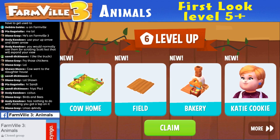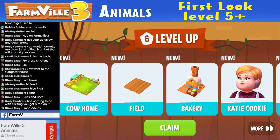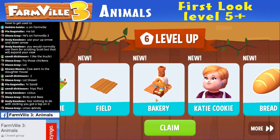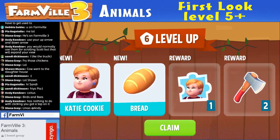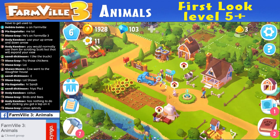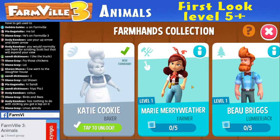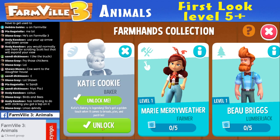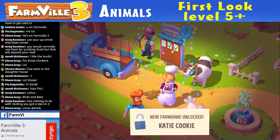What did we get? A cow home — a new cow home. That must mean we can make whatever quantity. I can make new fields now. Is it one new field I can make or more? We've got Kathy Cookie available, and we've got some axes and a stamp. Let's claim that. Now what is the stamp doing — where is it going? The stamp just whipped off to the right side. Is that this? Tap to unlock. New farmhand — Katie Cookie!